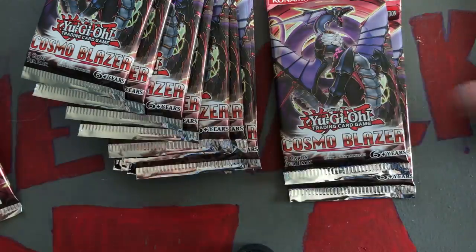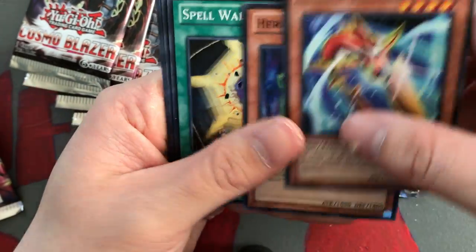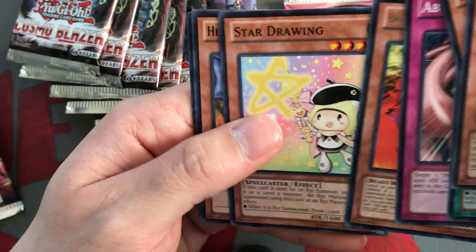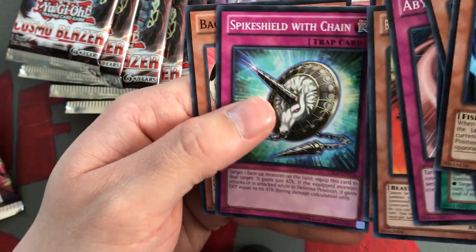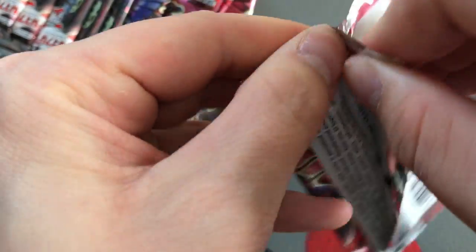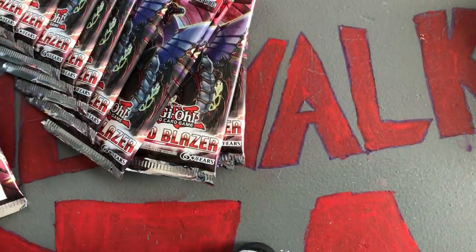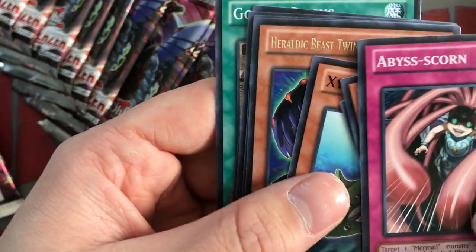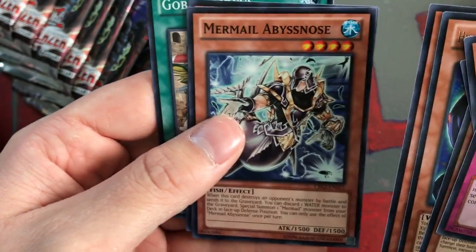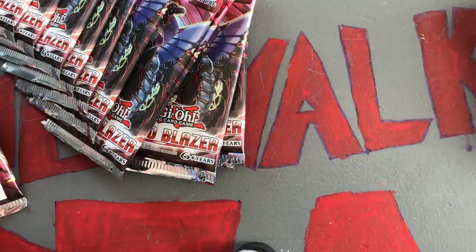I'd like to build one of these mermail decks just to mess around with - I think it would be pretty fun. I'll probably throw a deck profile up here once I build it. Spear Shark, Heraldic Beast Eel, Spell Wall, Abyss Scorn, Brotherhood of the Fire Fist Spirit, Star Drawing, Heraldic Beast Basilisk, Spice Shield with Chain, and another Bacon Saver - I think that's our playset. We've got a playset of Abyss Scorn already. Hazy Flame Cerberus, Hazy Flame Sphinx, XYZ Remora, Heraldic Beast Twin-Headed Eagle, another Bacon Saver, Mermail Abyssnose - that's our second one - ZW Ultimate Shield, and Goblin Circus - also our second one.